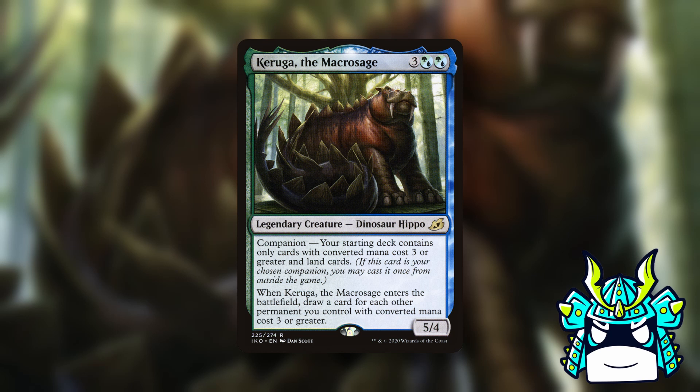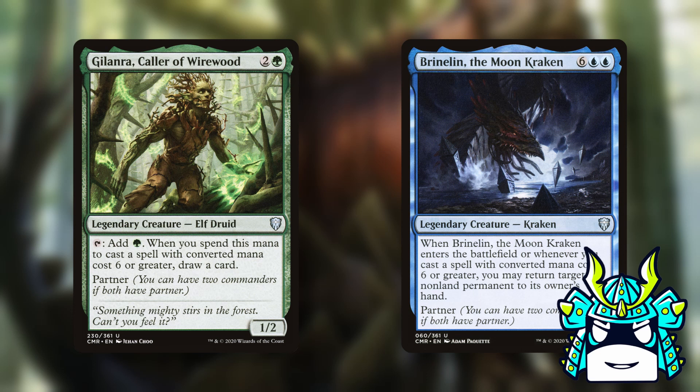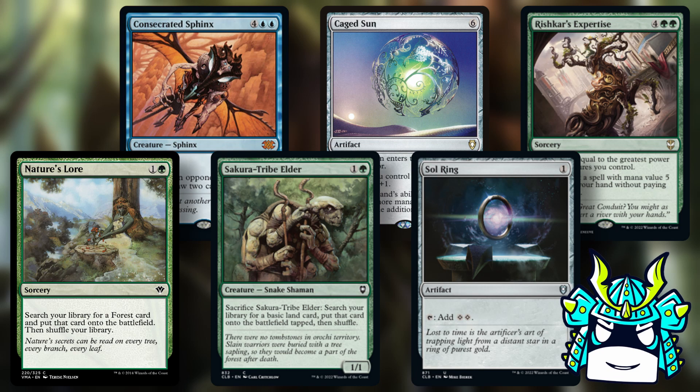Let's start with the honorable mentions first because we have a lot of options to go through. There's one partner pairing that might seem like the obvious choice — Galanra, Caller of Wirewood, and Brineland the Moon Kraken — two partners that both care about playing cards that cost at least six mana. This seems like a great match for Karuga, but I think this is actually more of a non-bo than a combo. If you're playing a deck with a bunch of six-drops, you need cheap ramp, and taking out all your one and two mana ramp just to play Karuga would honestly make this deck a lot worse.